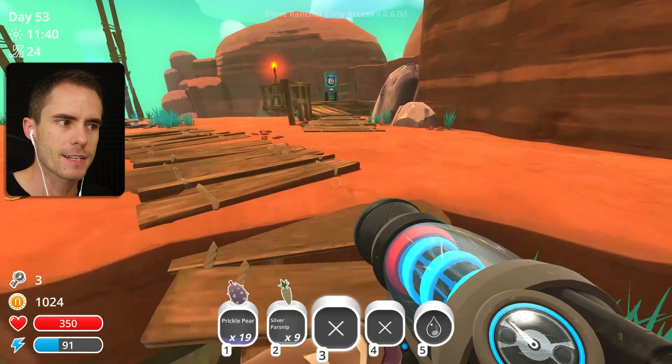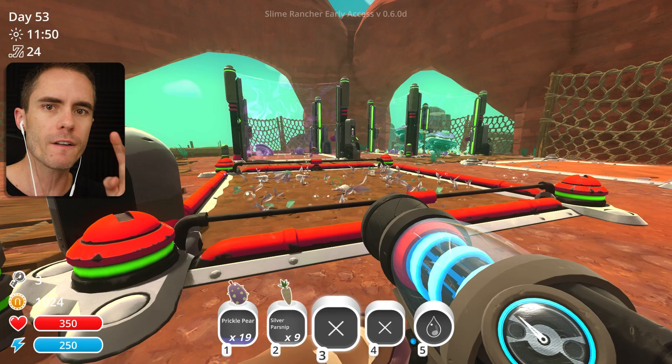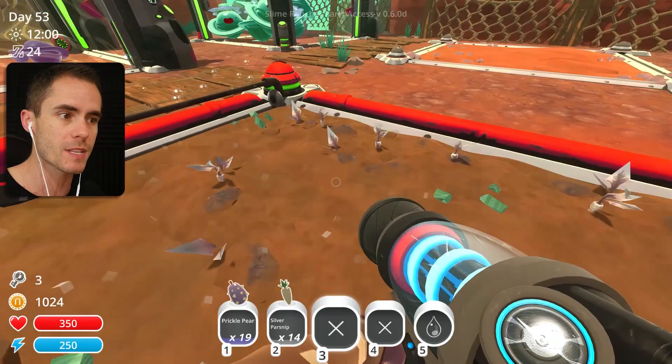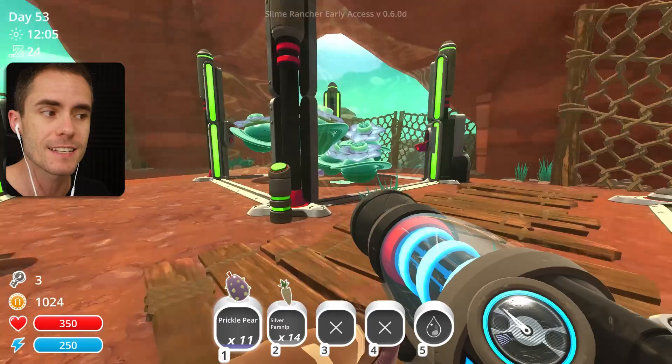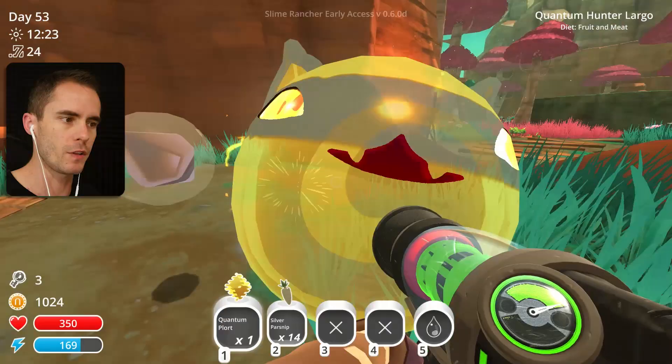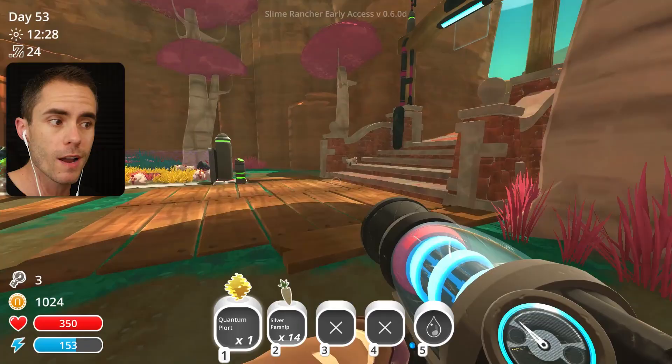You might be thinking - oh Finn, that challenge doesn't seem too hard, getting the mosaic slime back in the ranch. But if I think about it off the top of my head, there's about four or five slime keys you have to get to even get into the glass desert. That's like a lot of fruit and vegetables you need to collect to give to the Gordos to get the keys to get through all the little slime gates. It's going to be hardcore, but it's going to be fun and definitely challenging. I also think it would be fun if you guys gave the challenge a go as well, just to see how you do.